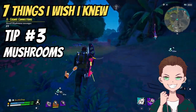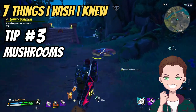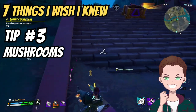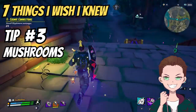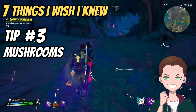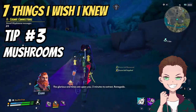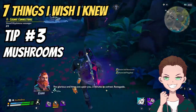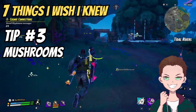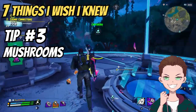The third tip is also related to movement speed: mushrooms. You'll see these blue bunches of bouncy mushrooms around the environment. I initially thought they were just a fun part of the scenery, but it turns out if you run over them you get a speed boost. This speed boost allows you to sprint at max speed regardless of how much you're carrying or if you have your weapon equipped, and it costs no stamina. You can often find multiple mushrooms in the same area and chain them to keep the speed buff up for up to 20 seconds.